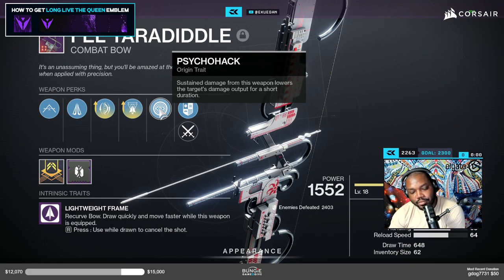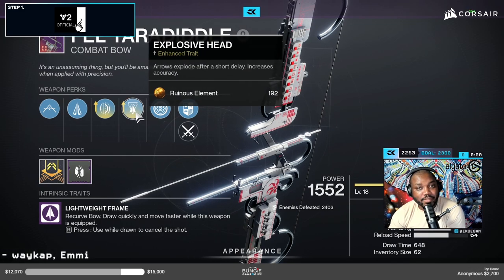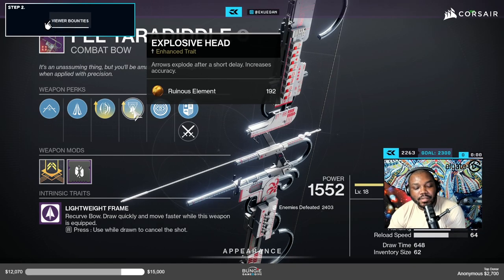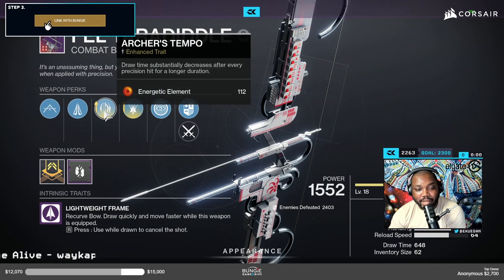Psychohack is pretty neat — sustained damage from this weapon lowers the target's damage output for a short duration. So if someone is shooting at you and you decide to shoot back, you can lower their damage output for a bit. The first arrow hits, and then the explosive payload detonates after. A neat bonus is that Explosive Head also increases my accuracy.